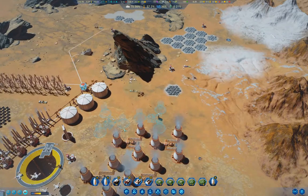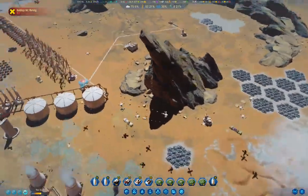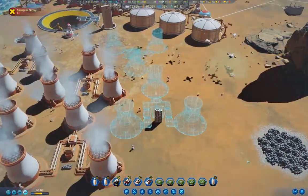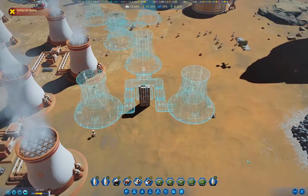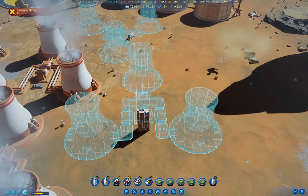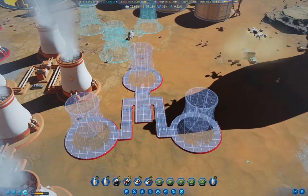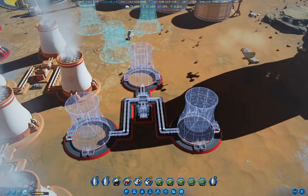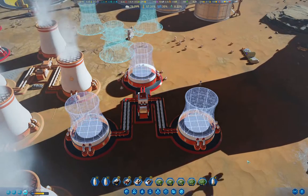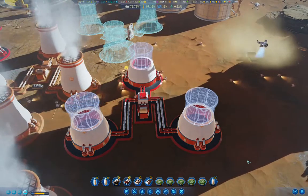That gives something to the little drones to do as well. Look at the drone scurrying around — isn't it cute? We've got plenty of industrial capacity here, so no problem getting all of this stuff going.